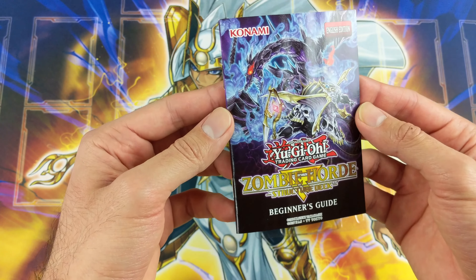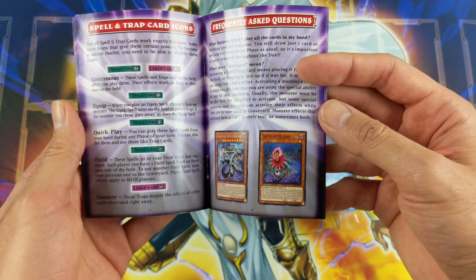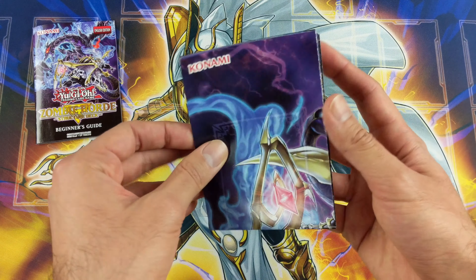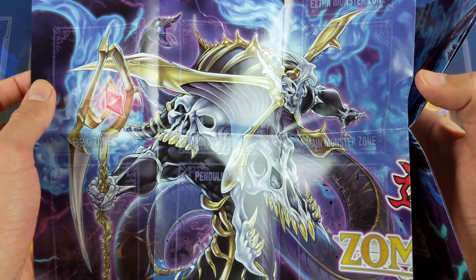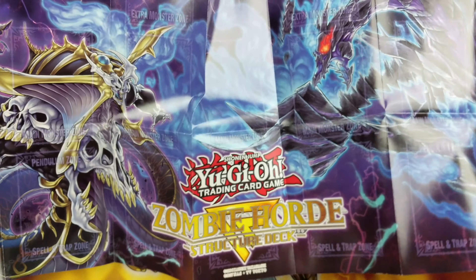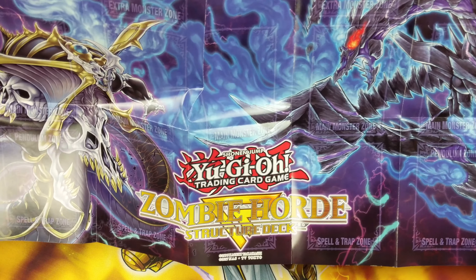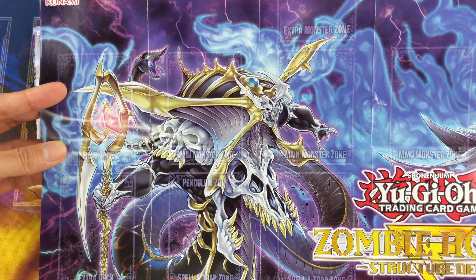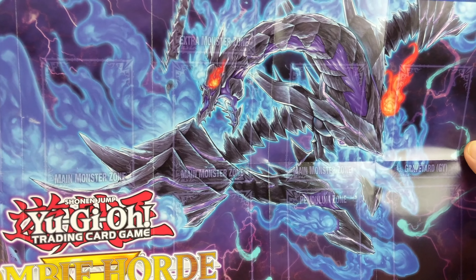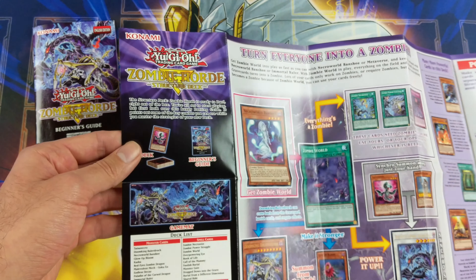Here's our starter guide — it actually shows some new cards, which is cool. Then we get the deluxe mat showing off the boss monsters for this deck. One of them is a new red ice synchro monster, pretty cool. And on the back it's just a strategy guide.